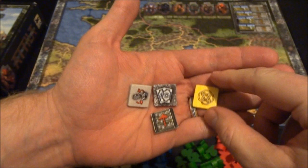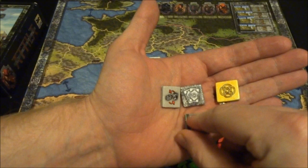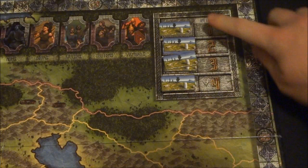Players will also get a little token in their player color just to signify who they are, as well as three tokens for different abilities that can be used once per game. When a player uses an ability, they'll flip it over and then can't use that ability ever again. I'll explain these abilities a little bit later.